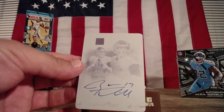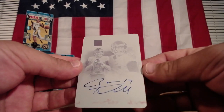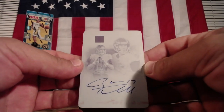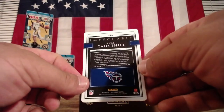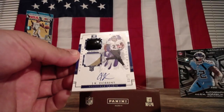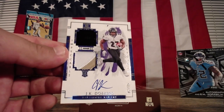Ryan Tannehill — printing plate, 1 of 1. This is the time to pull this card; Tannehill just went the last three weeks, he's been through the roof, man. J.K. Dobbins, out of 75 — beautiful patch. He's finally getting that work in.